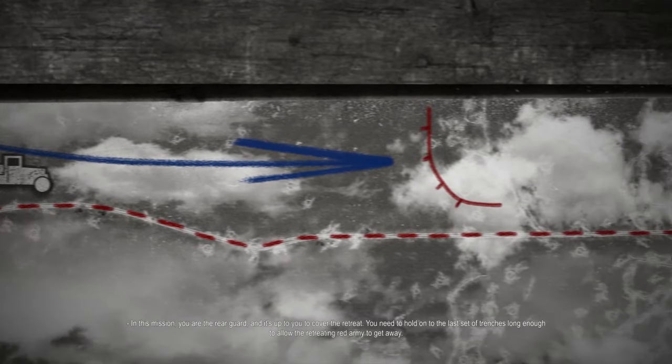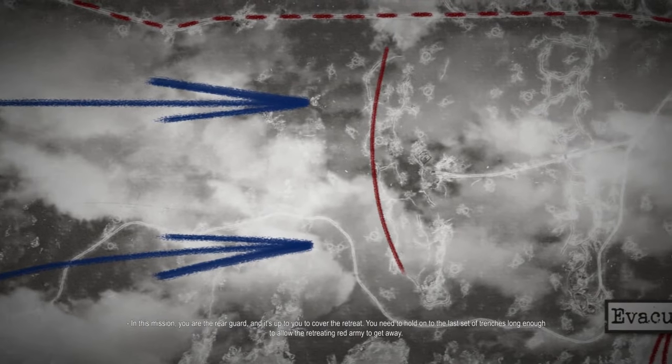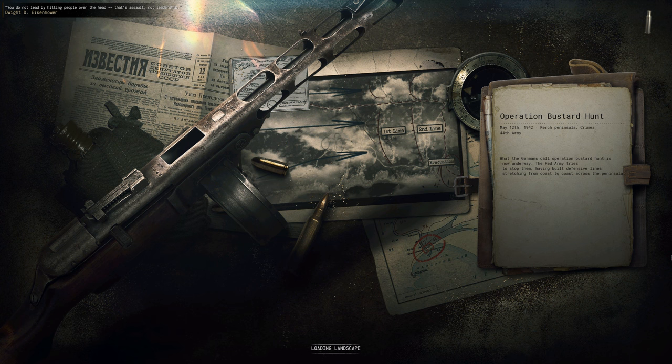In this mission, you are the rear guard, and it's up to you to cover the retreat. You need to hold on to the last set of trenches long enough to allow the retreating Red Army to get away. I am actually looking forward to this mission. Welcome back to Gates of Hell — this is a Call to Arms edition, and you can grab it on the Steam Store right now. This mission is going to be quite defensive, and I do like these defensive missions more than the offensive ones, mainly because they don't take hours and hours to finish.